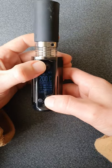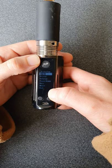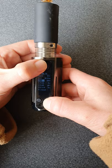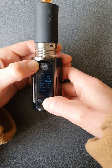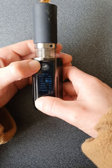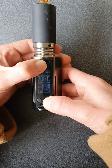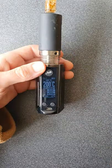Hold down the fire button and the plus button — that will take you into this menu. Click on CyTI, cycle down to TCR, press the fire button and then you can change it there. That's all you need to do, so select the TCR that you want, press the fire button again and then hold fire and plus and that will take you back to the screen and you will have adjusted your TCR. Done.